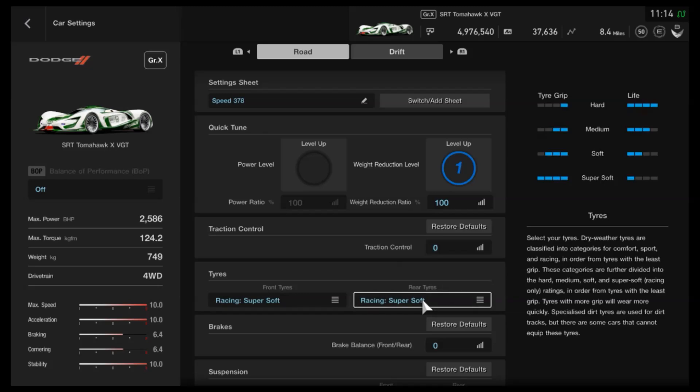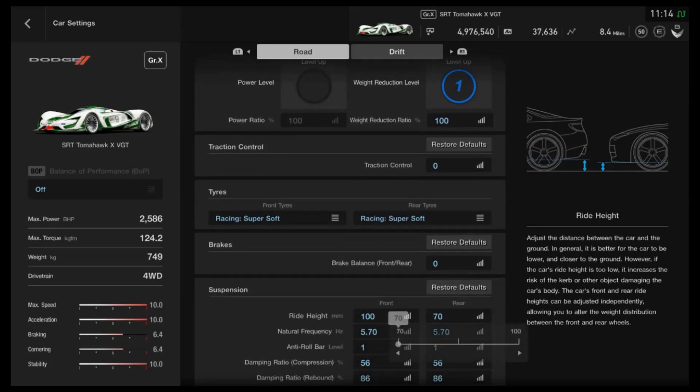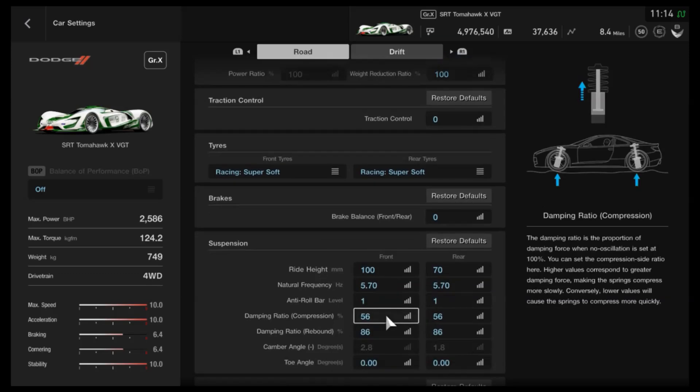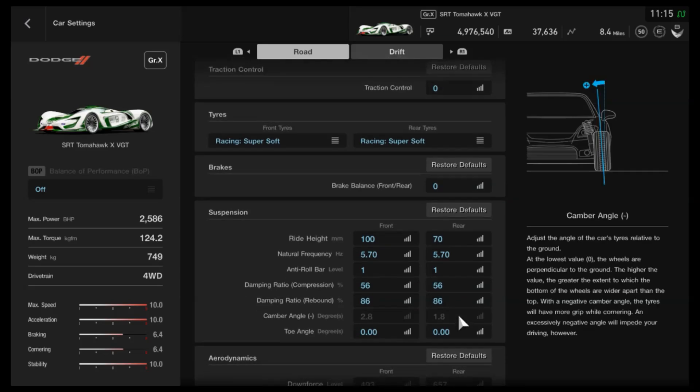I'd recommend super soft tyres for maximum grip. As far as suspension, have the back as low as it can go and the front as high as it can go. The frequency as low as it can go as well, anti-roll as low as possible, then likewise with the compression and rebound on the dampers. You want all of it as low as it can go — it's still a very stiff setup car even with all those settings low. It's not like it becomes a muscle car floundering around all over the place.